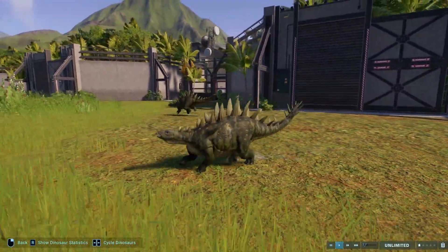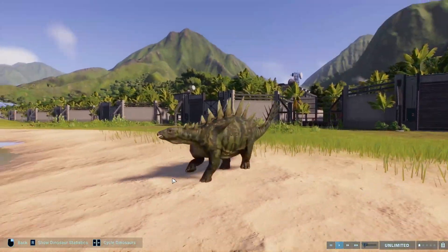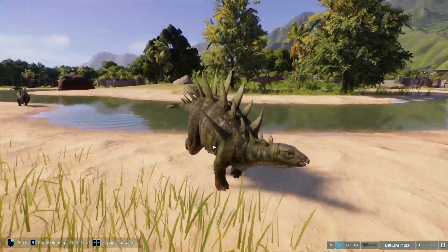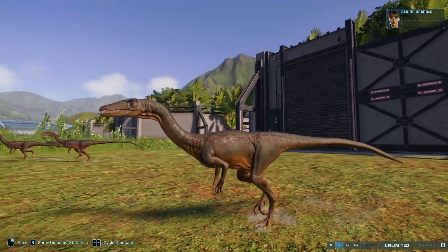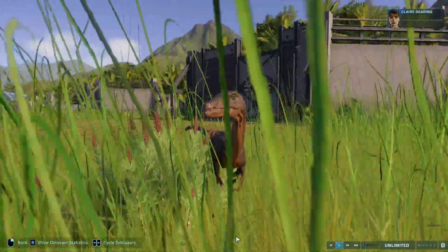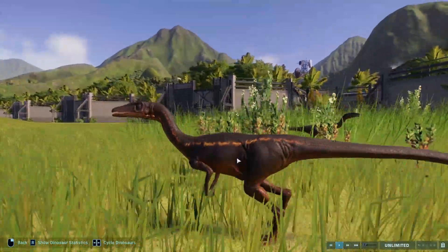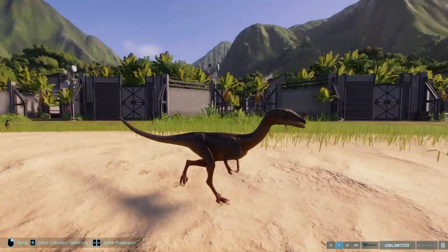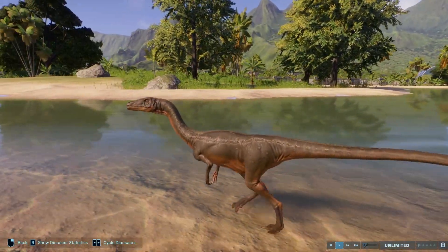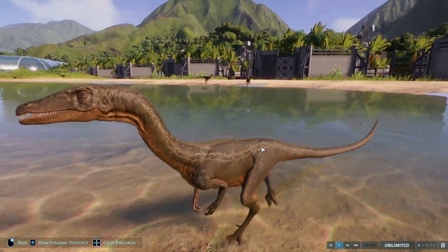For the Chungkingosaurus we have Salar del Coasco with Chalcarana — this would work really nicely on the new Biosyn map. I just really like the way the pattern and the base skin interact with each other to give a really nice look. For the Coelophysis we have Limpopo River with literally any pattern — this was really tough, so I decided that any pattern looks good with the Coelophysis. Even with a pattern that almost matches the same coloring as the base skin, it still looks really nice. So Coelophysis has good skins — you can use a lot here and get good results.